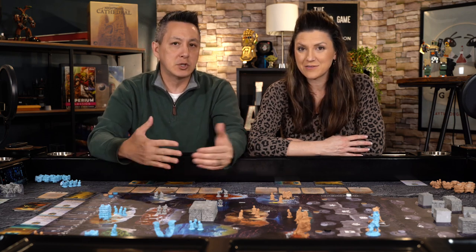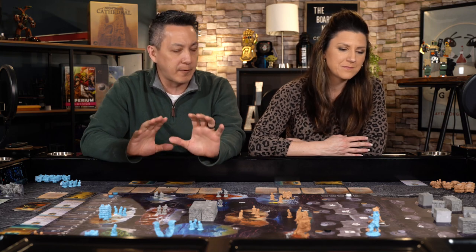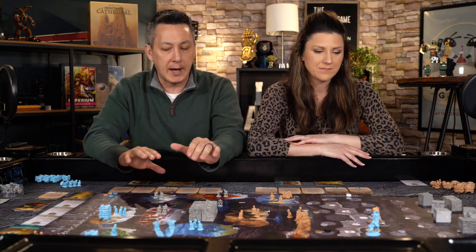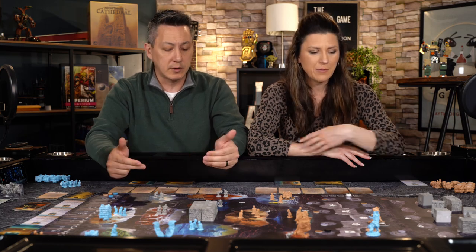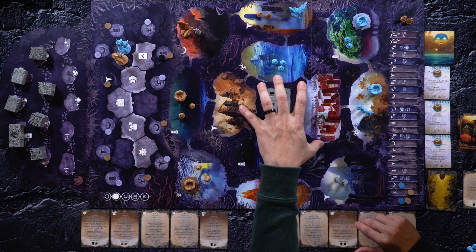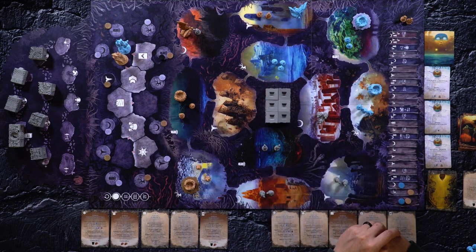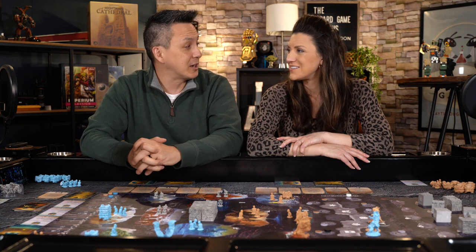We're going to continue and kind of jockey the board. Every turn we're adding to the cathedral. Once it gets to just about finished, we're going to come back and then we have to basically replace all the cards with level two cards. That'll be when we get to this right here — the big dog piece. To you, it'll seem like a flash, but to us it's going to be a little while. See you in a bit.